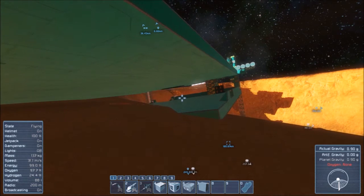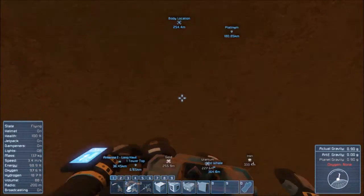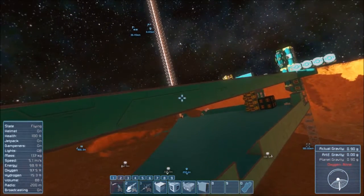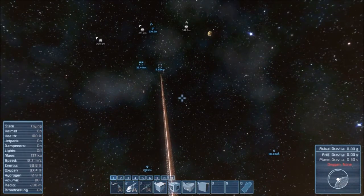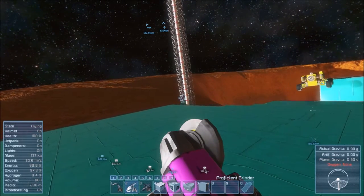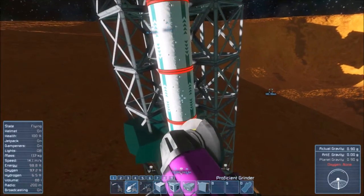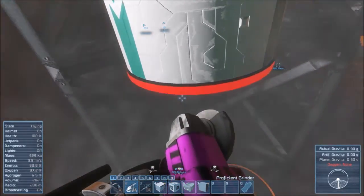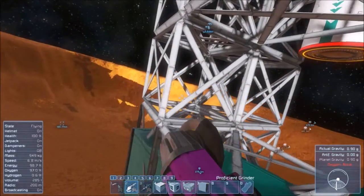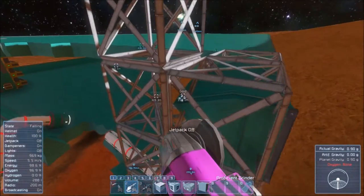Where did the rest of our body go? Body location — where are you? It is in the ground, 200 meters that way. Okay, so we're never getting that stuff back. Since we're being catastrophically irresponsible and we don't have saving turned on, we're just going to go ahead and do what we're not supposed to. Yeah, that's definitely not connected to anything.